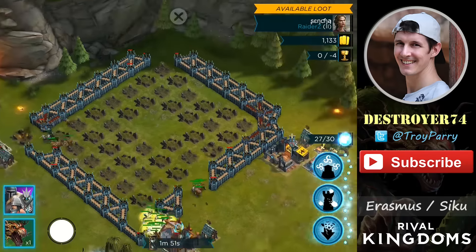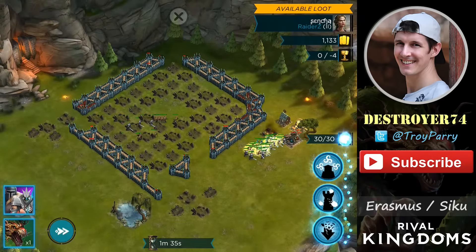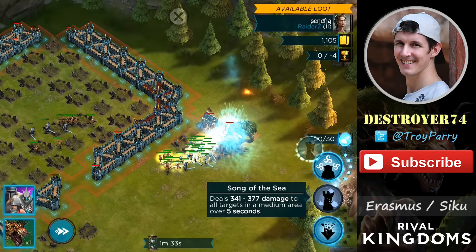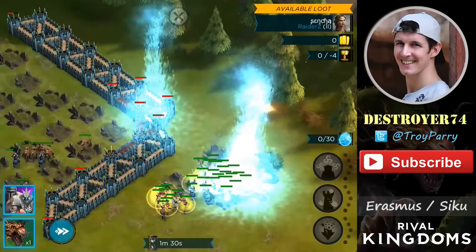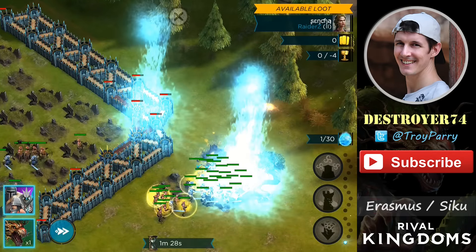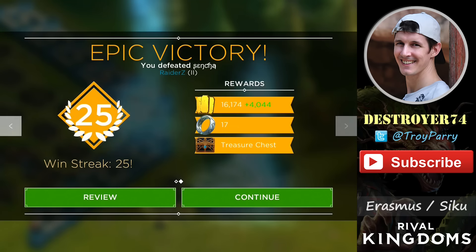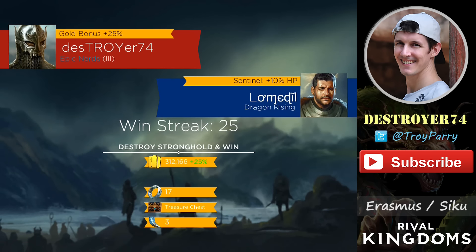I'll hold down my fast forward button, but I can quickly show you the second spell here, which is Song of the Sea. That deals a high amount of damage to a medium area over five seconds, so it is effective on defenses and on walls as well — and that is 10 mana. Once again, 100% attack here using Siku against a village with 25% bonus.